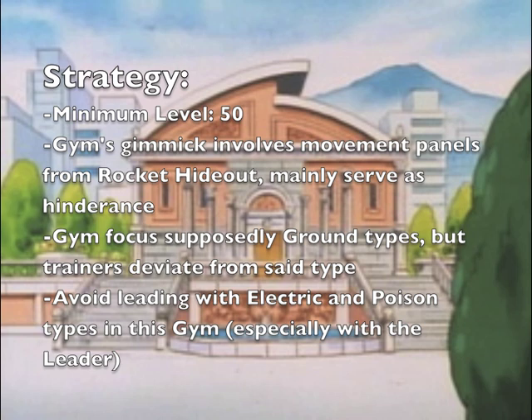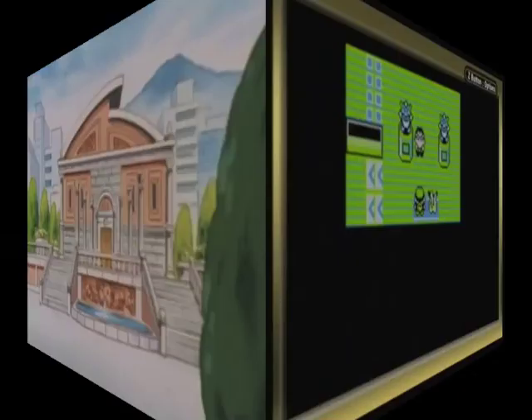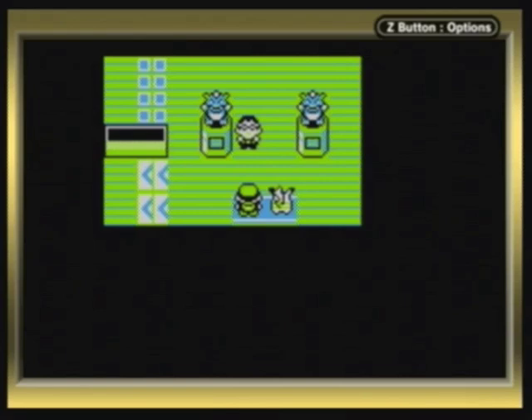You want to avoid leading with electric and poison types in this gym, especially with the leader. The type of Pokemon you want to use: water is the major choice, especially if it knows ice type moves, because they will be a godsend in this gym. Psychic types will take care of the poison and fighting types here. With grass types, take them with a grain of salt, because most of them are poison subtype as well, which makes them very vulnerable to the ground types. So be careful with those. Alright, let's get this final gym started.